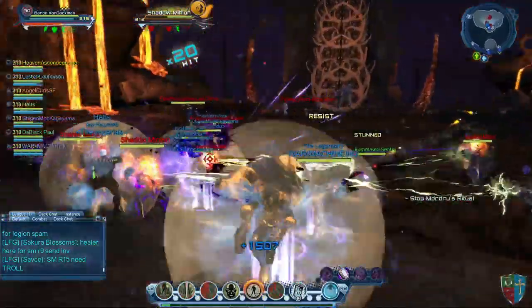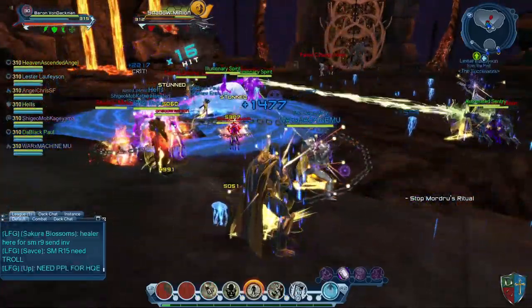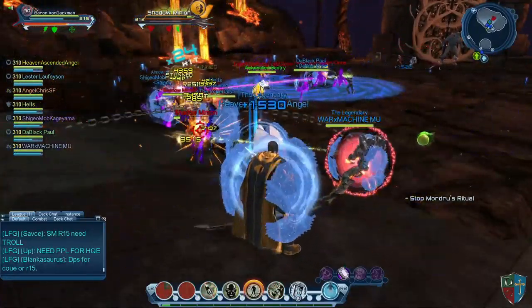They have the ability to debuff enemies, buff the group, restore power to the group, shield the group, and they have a special power that allows them a few free moments to pick up a fallen group member or work a console unhindered.